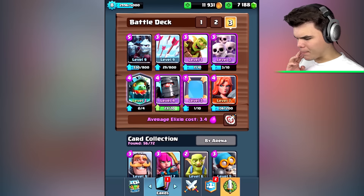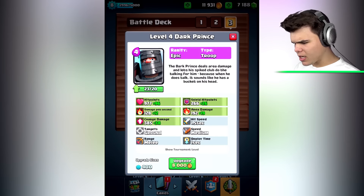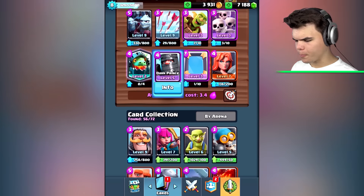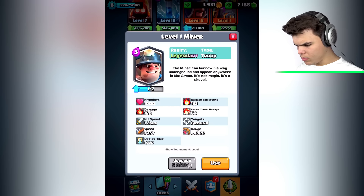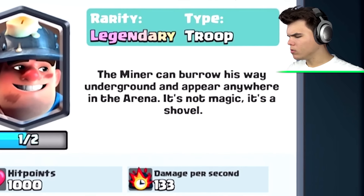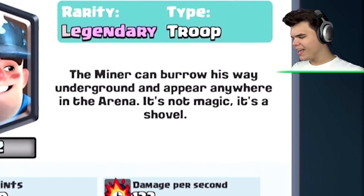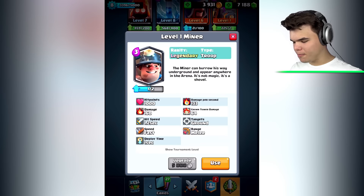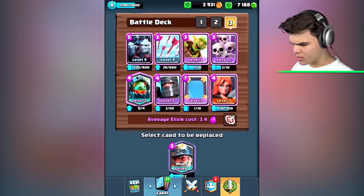Let's have a look at my deck. This is currently my deck — last time I installed this mirror card, it's actually quite practical I have to say. All right, upgrade the dark prince. There we go. Now let's go to the miner. The miner can burrow his way underground and appear anywhere in the arena — it's not magic, it's a shovel. I've seen this card before and it's freaking annoying when you get attacked by it, so I'm gonna use it.